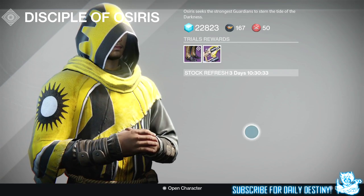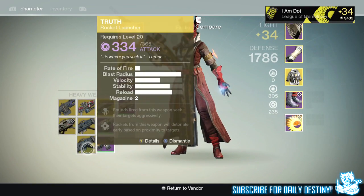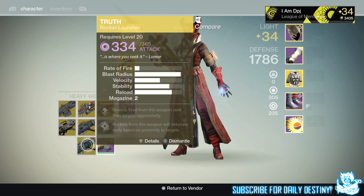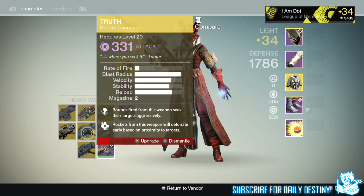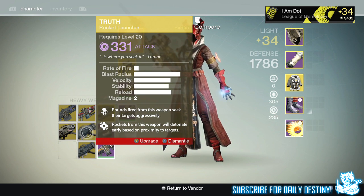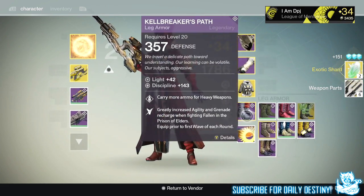And that is what I got across all three characters going 9 and 0 on each. Got quite a lot of loot, not going to lie — a few decent weapons I'll keep, along with the armor pieces they offered this week. What did you get this week? Did you go 9 and 0 in Trials of Osiris? If so, let me know what you got from the lighthouse. If not, let me know what you got from Brother Vance.